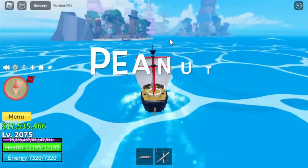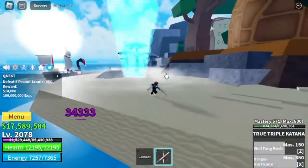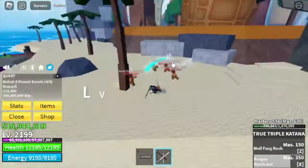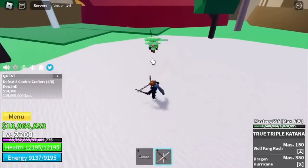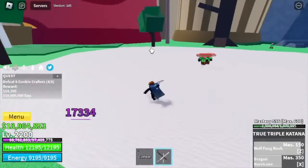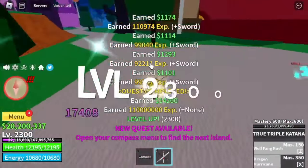After reaching 2075, we head to the Sea of Treats. First mob to defeat here is the Peanut Scouts. Lure 4 at a time, then use 2 sets of Z and X skills. There's the first set — check the HP, almost dead. Wait for cooldown, then another Z and X skill — and that's it. Keep repeating until you reach level 2200. Next stop: Cookie Crafters on the Connecting Island. You need more hits with this mob — 2 sets and 1 more skill, or you can use left clicks to defeat them. 1 more skill and that is enough. We're going to stay here until level 2300.